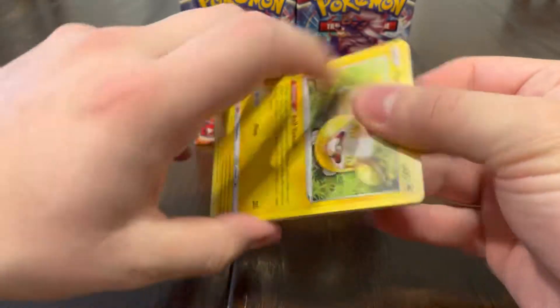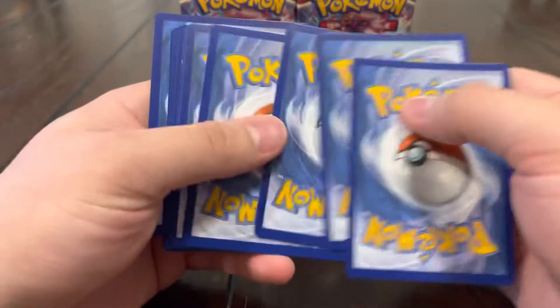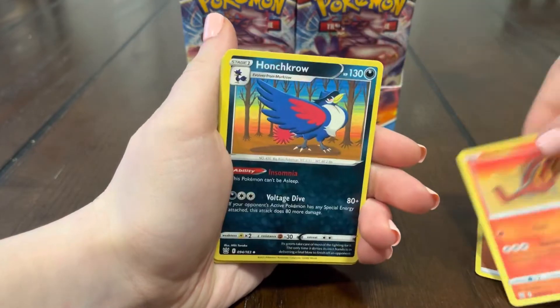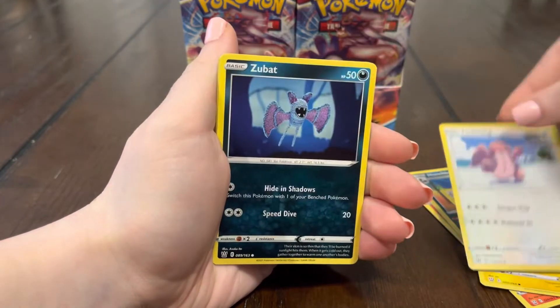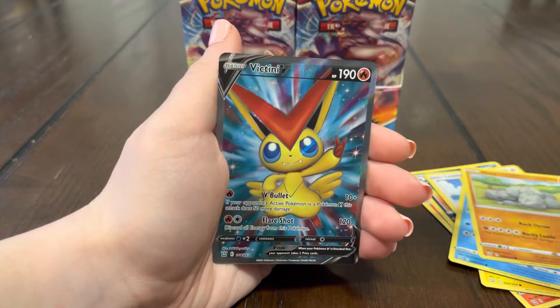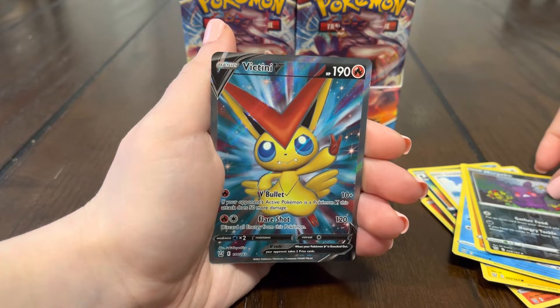Battle Styles has been so harsh to us — we really can never pull an alternate art from this set. We've opened so much. But we're gonna do it guys, this is gonna be the video where we finally pull something fire. Scroll Yamper, Lickatung, Zubat, Remorade, Onyx, Morpeko, and oh — a Victini full art! All right guys, not what we're after but we'll take that.